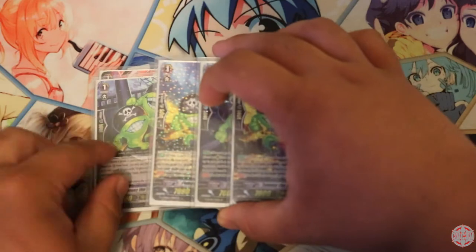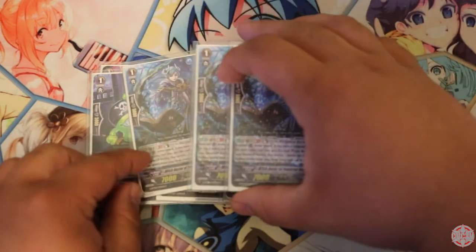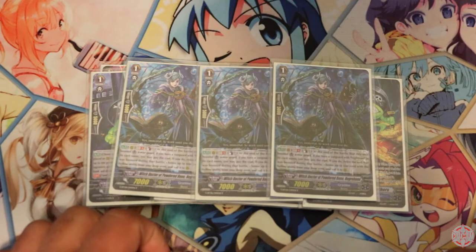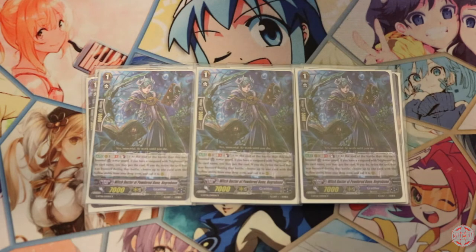Next we play four Stridefodders and four Tommy the Ghosties, both of each art — one SP, which is nice. We also play three copies of Witch Doctor of Powdered Bone, Negru Bone. He is your main attack engine — one of the main reasons why you get so many attacks in Night Rose. At the end of the battle that this guy boosted, you may Counter Blast 1 for the cost, and then retire the unit that this was boosting and Superior Call a unit with Hollow.